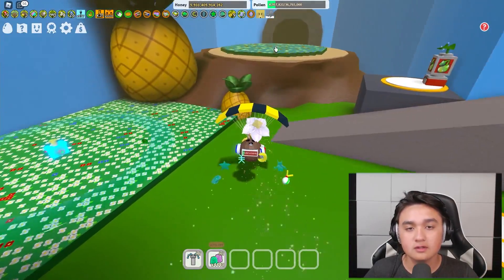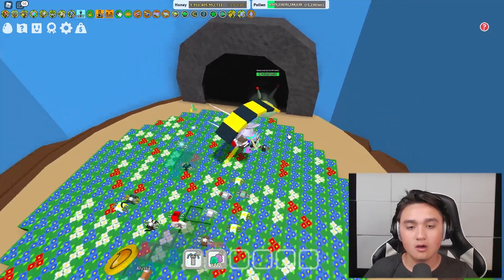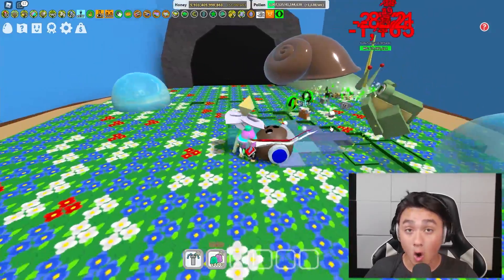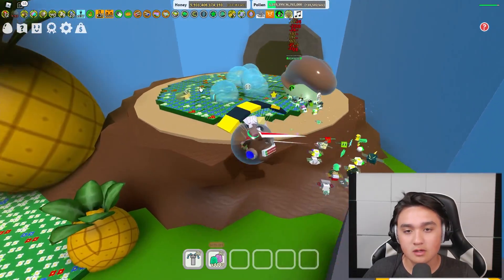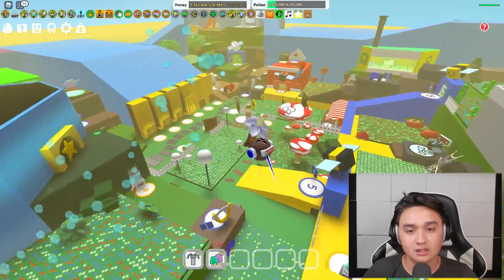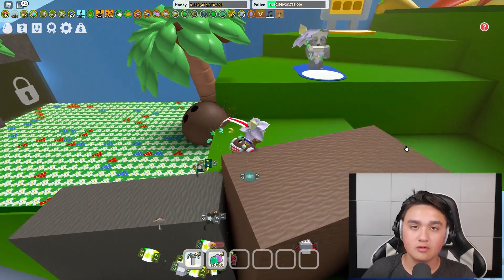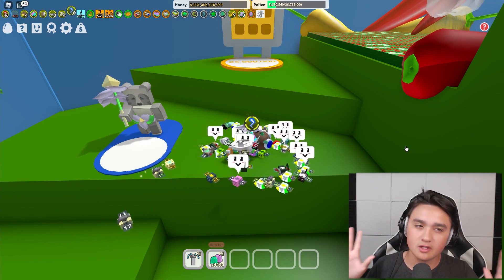Another great way to get blueberries is sprouts in the stump field. Defeat your stump snail and spam sprouts here. The field is so small that all the blueberries are right next to each other, and one tornado can pick them all up. You'll get a load of blueberries and barely miss any. Bug runs also work well for blueberries and pineapples — bug runs are great for getting treats overall very quickly.